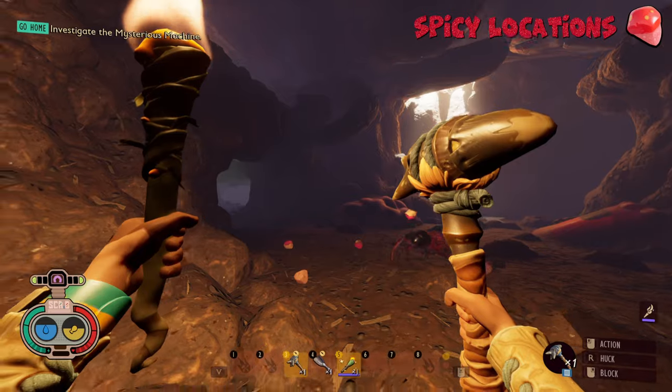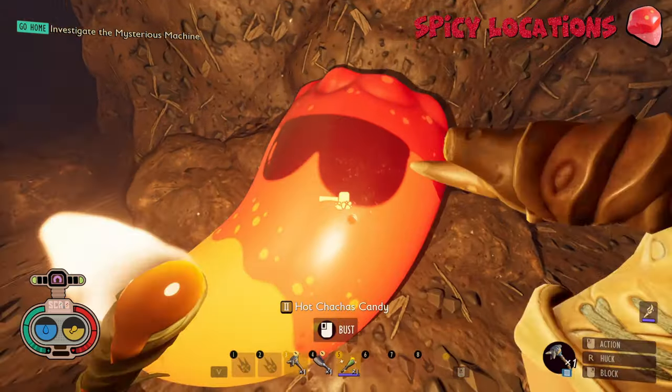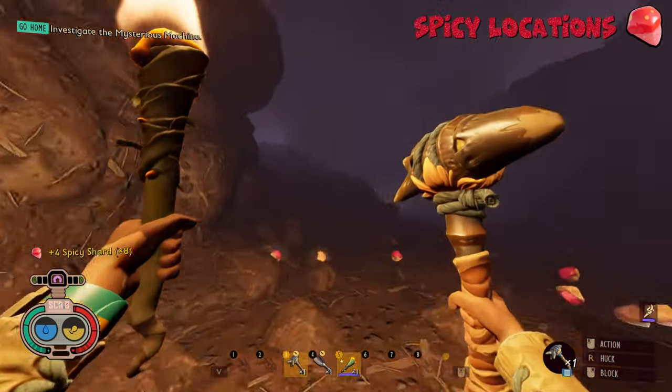Now that we have done all the Mint locations, let's go over and do all the Cha-Cha Candy locations. Right here, right next to the Ice Cap Mint, we have a Cha-Cha Candy — and this one does respawn. I have seen this one respawn a few times. So make sure to smash this one up, collect it, and it will respawn every 3 in-game days.